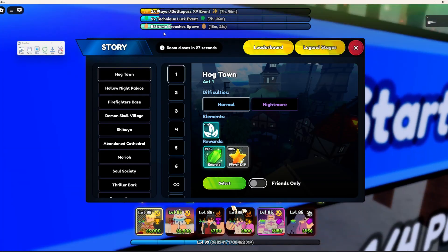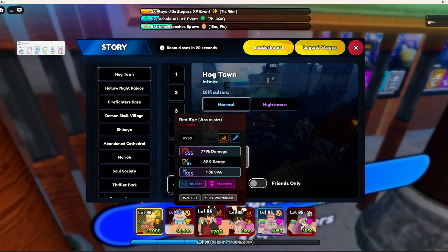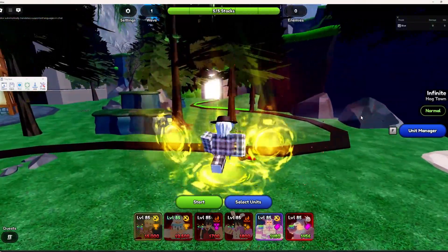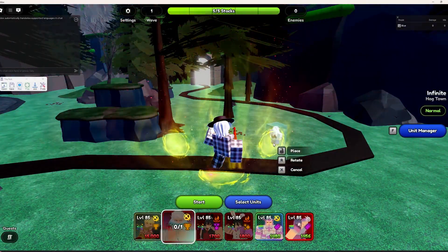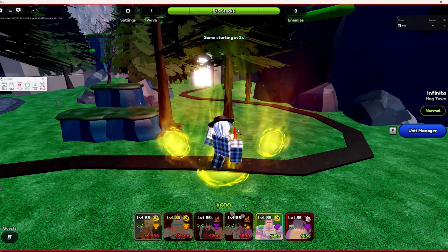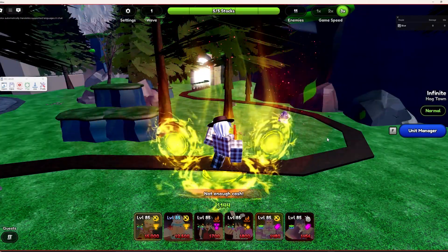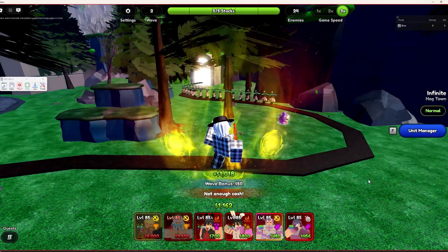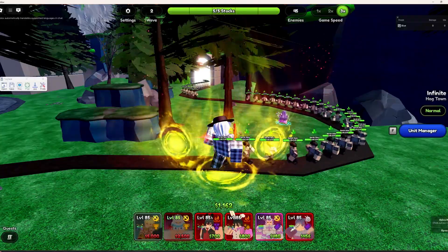I'm going to demonstrate this in an infinite. I'll go to Hogtown Normal and use this loadout — it's going to be simple. Now that we're in Hogtown, I'm going to set myself up right here and make sure I can place wherever, because the trees are sometimes annoying. I'll press Start, click F12, press Retry, spam T to upgrade, put down my unit, spam T again, and then click pretty much where the Retry button is.